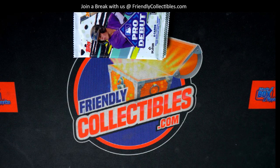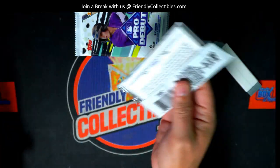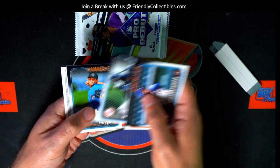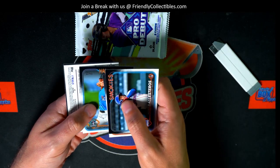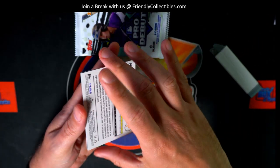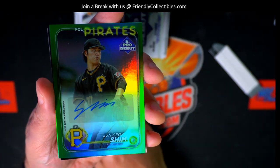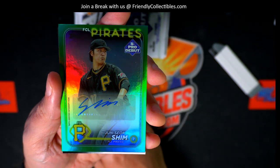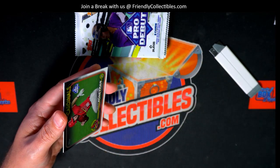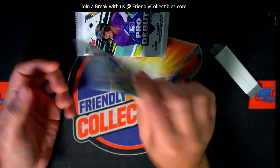Good luck to you, Mr. Luke! Let's pull a monster hit out of here. We got one of them turned backward — what is this? It's number 299 FCL Pirates. Oh, nice hit! Wow, nice hit! That was good pack picking right there.